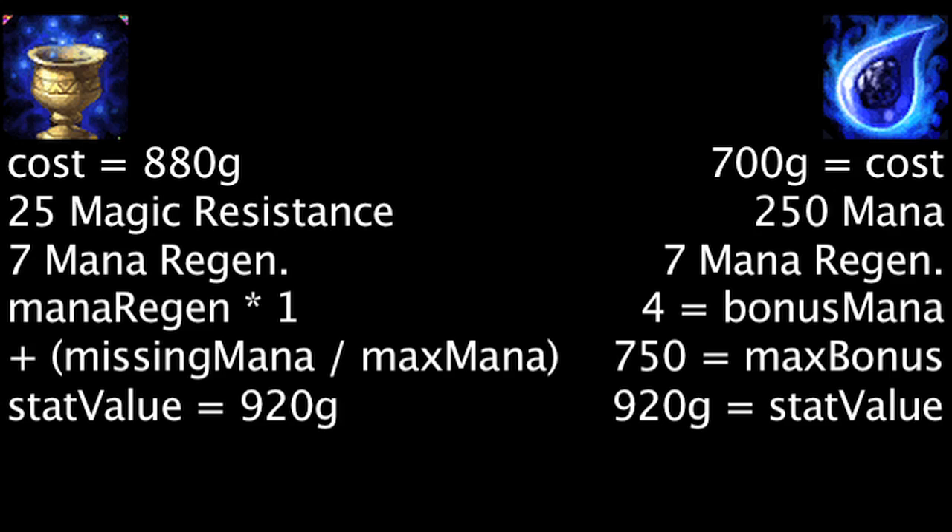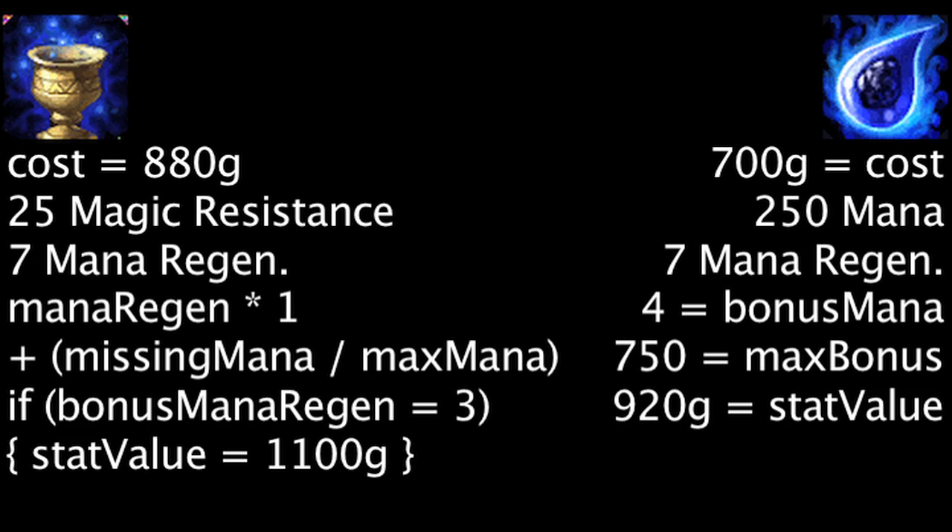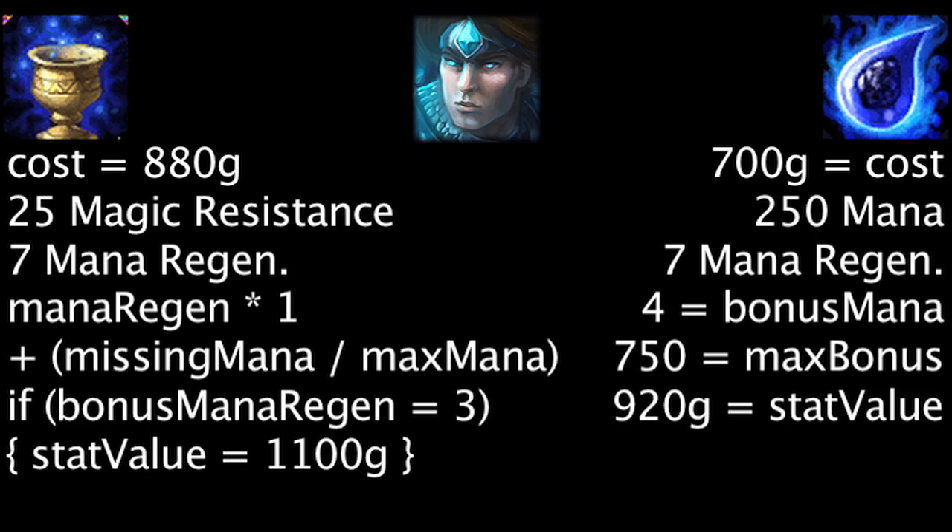A Chalice of Harmony will be more cost effective than a Tear of the Goddess if it grants an extra 3 mana regeneration. On the champion with the lowest level 1 mana regeneration, Taric, this can be achieved if he is missing 67% of his maximum mana.